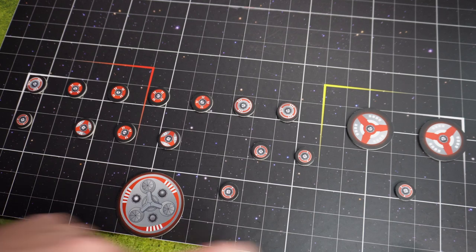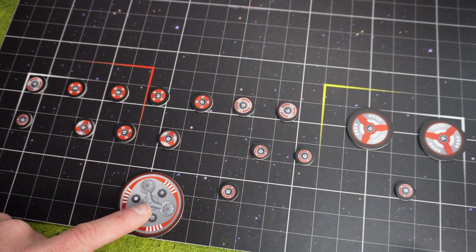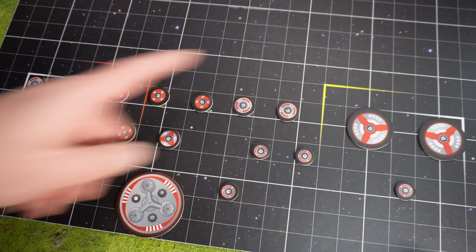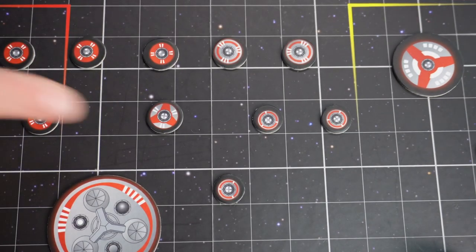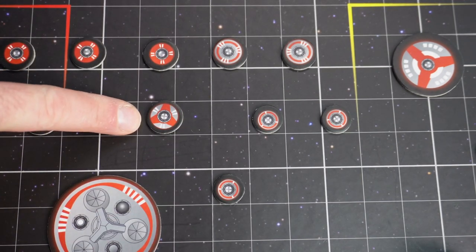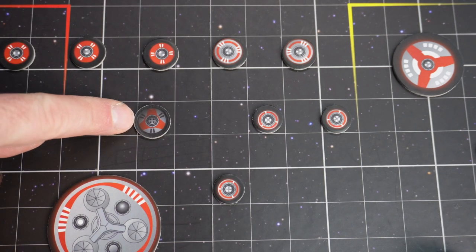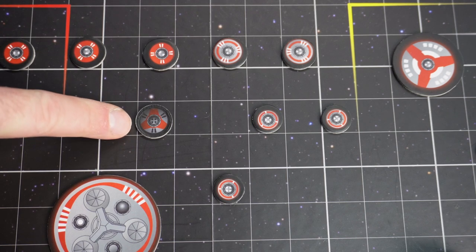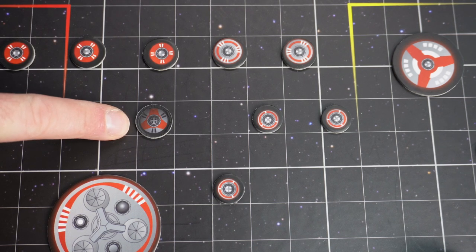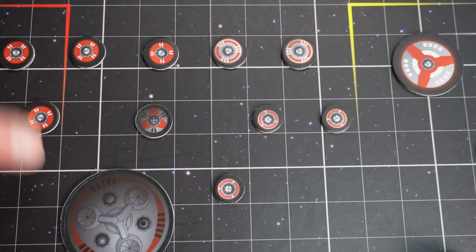The generator is the one that will supply all of the other saucers with energy, which means that if this one is defeated the others will be defeated as well, because they will not get any more energy from the generator. Each of these saucers are double-sided — we have the active side, which is the brighter side, and then the deactivated side, which is a darker side. Flying saucers become deactivated once they are taken out by enemies, or if the generator becomes deactivated as well.